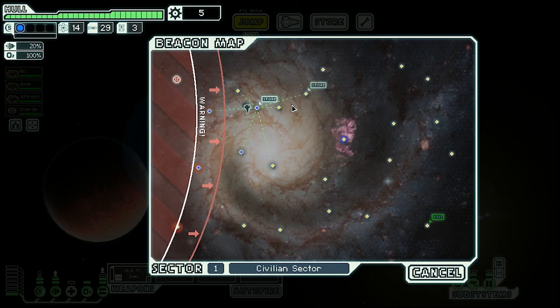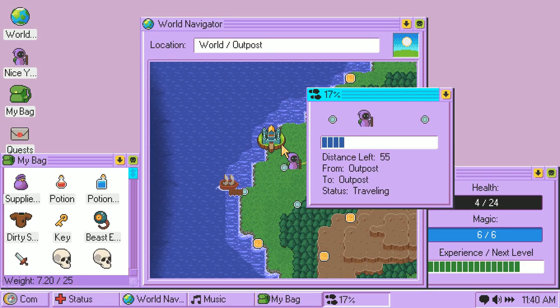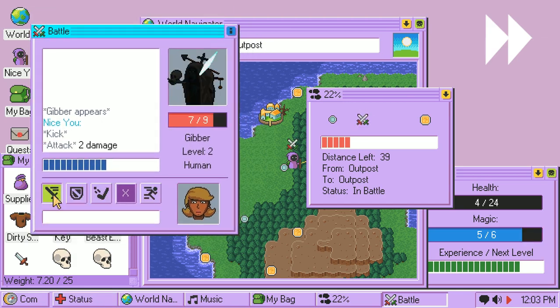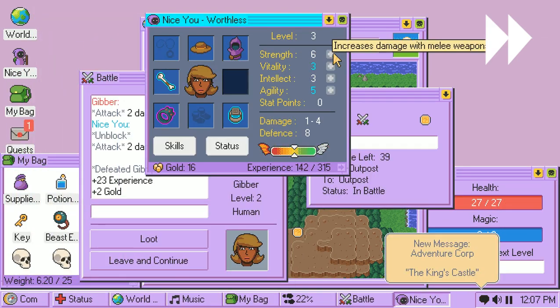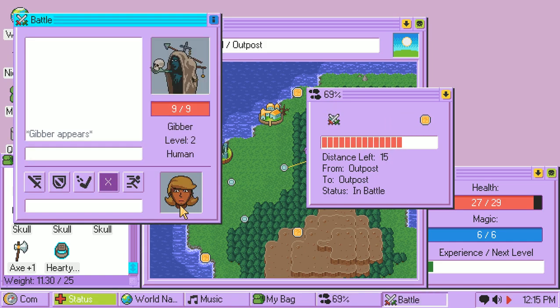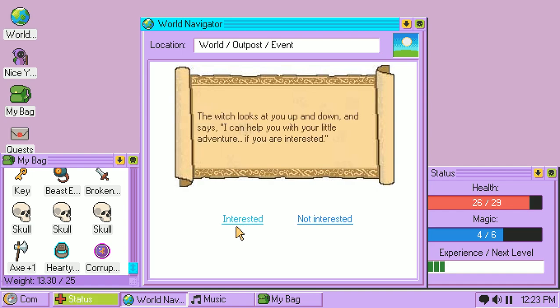Traversing the overworld is a lot like traveling between nodes in FTL, even down to an approaching threat forcing you to keep moving on. Fortunately, Kingsway is a lot more forgiving in that regard. Unlike FTL, Kingsway's system is not turn-based. Instead, the Skite Eater approaches only as time passes in the game. You can view the time in the bottom right corner of the window, just like an actual desktop, and only certain actions will consume time.